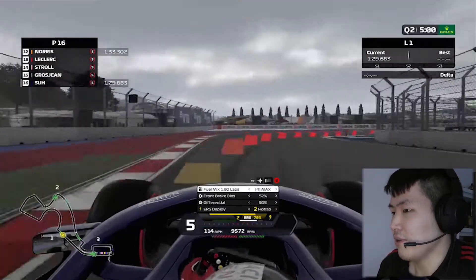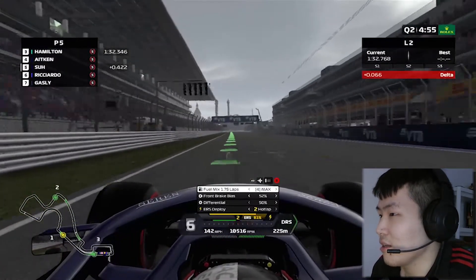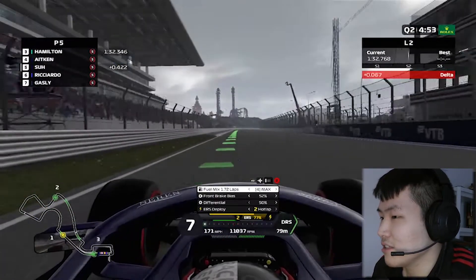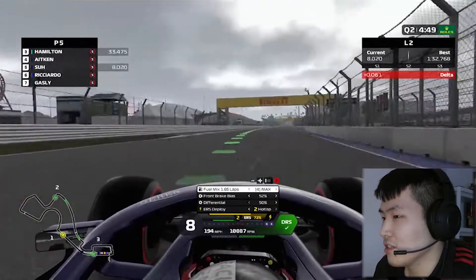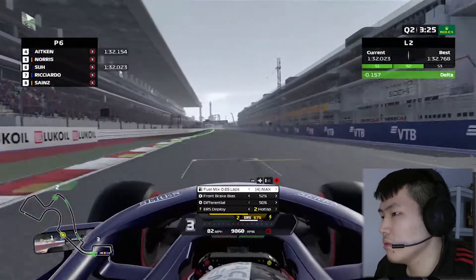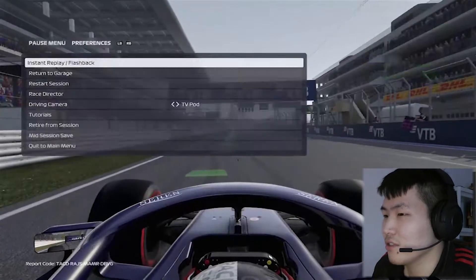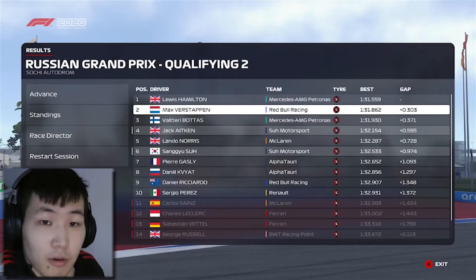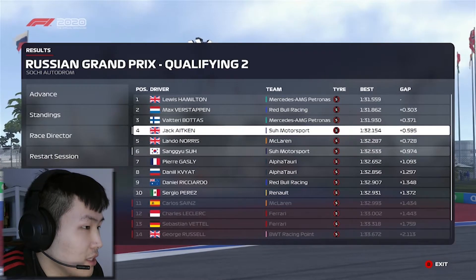Our first lap of Q2 is looking all right — a 1:32.7 which is around P5. That should be good enough to see us into Q3. We went one more run and were only one tenth faster despite attacking the corners really strongly. We are through to Q3, placing P6 in Q2.